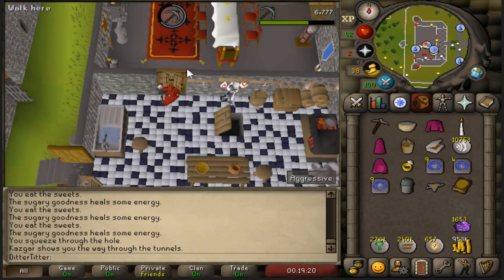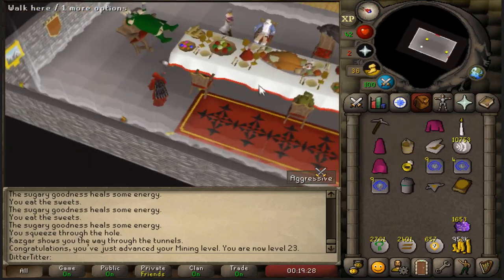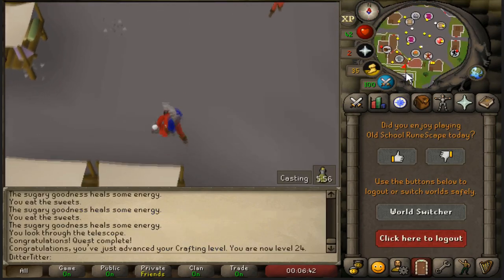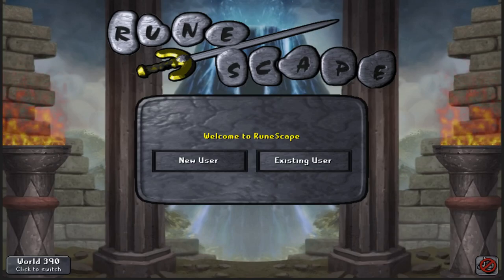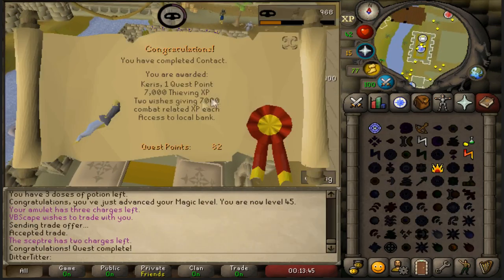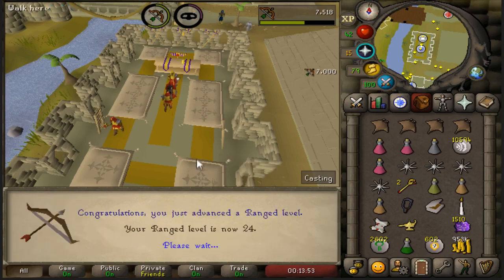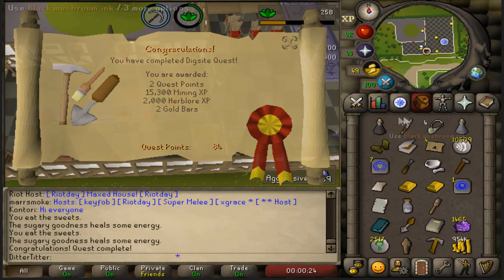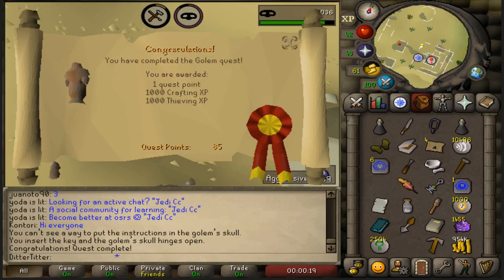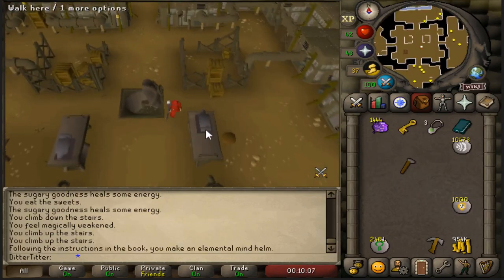Lost Tribe done. Use the Slop of Compromise on General Wartface — Goblin General's done. Observatory Quest done, 24 crafting. Next up we need to go and do Elemental Workshop. Elemental Workshop one out of the way. Contact complete — putting the XP into ranged. 24 ranged — love to see it. The Golem's done — 34 mining, 17 herblore. Elemental Workshop Two done. Currently at 86 quest points.